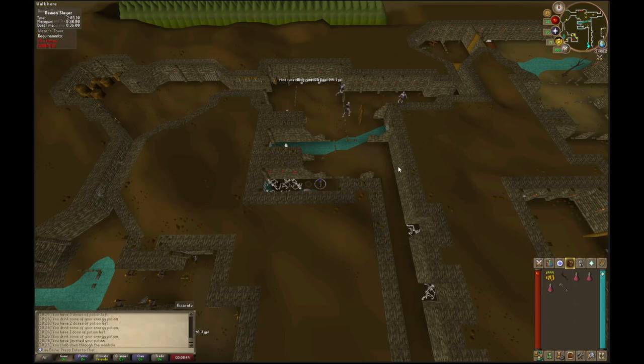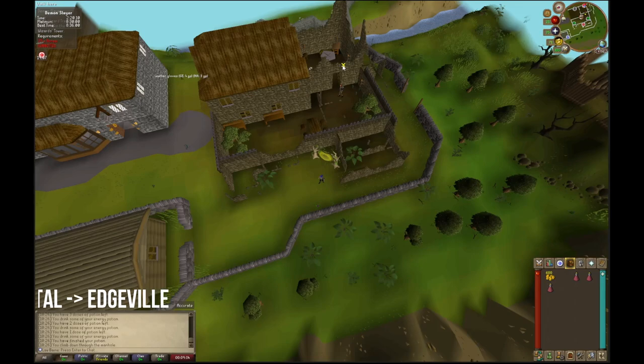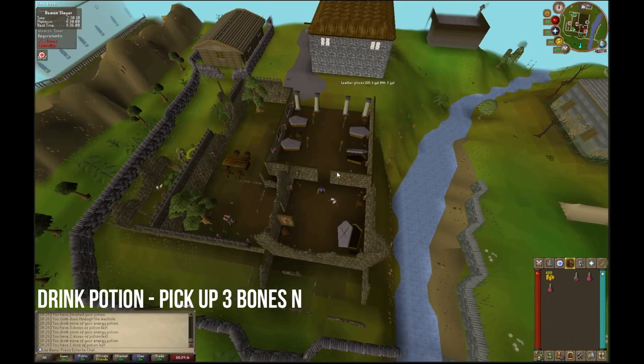At the Soul Wars bank, deposit both of your keys and most of your gold — you only need 600 gold to complete this quest. Then head through the Edgeville dungeon and down the trap door. I also recommend finishing off another energy potion if you can, because you're going to need 25 available inventory spaces.